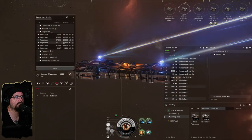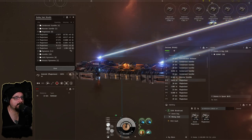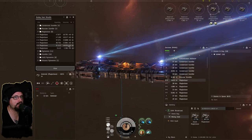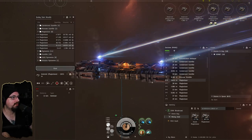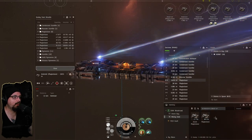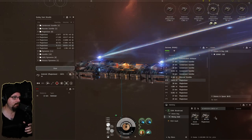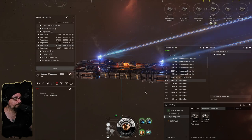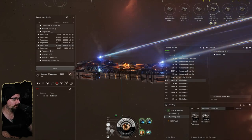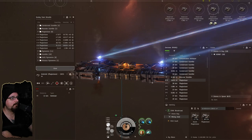This target has 10,000 cubic meters in it so it'll be this rock plus another 2,000. Value so far is 2.4 million, so when we fill up this will probably be like 5 million in compressed value. With what we've already got in the station we'll probably be around 9 million total — not bad.